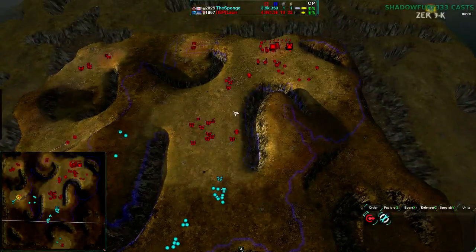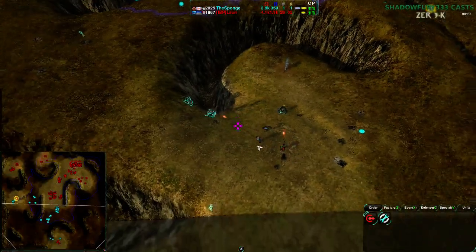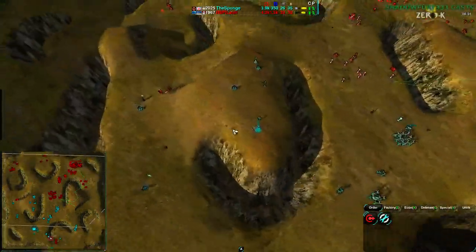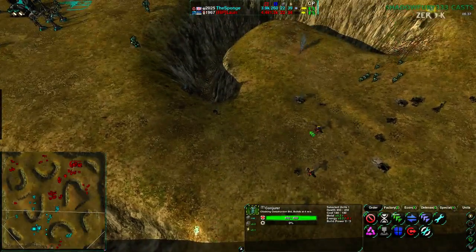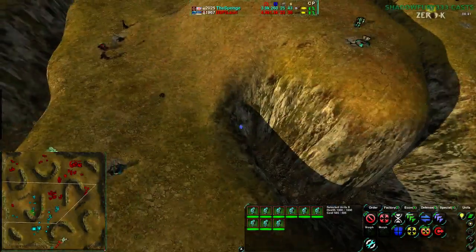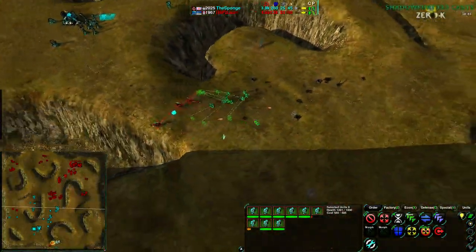Lowry does have a good idea of where the Sponge is, but he doesn't know what the Sponge actually has at the center. Lowry is attacking from two sides now, also the left one with a single Roku and Warrior. That is actually doing a really nice job, so that works out very well. Although the Sponge will be able to clean up with Glaives. He's cleaning up the south while the west side is taking a lot of damage. He's keeping all his Glaives together in one group while he doesn't need all of those to take on the three Rokos.